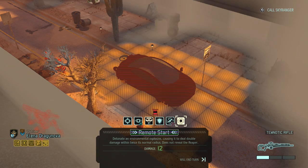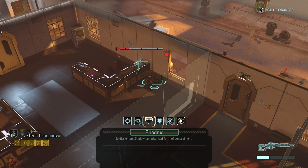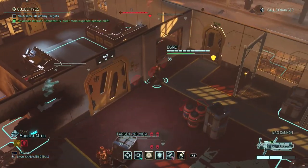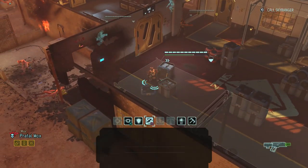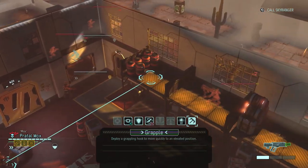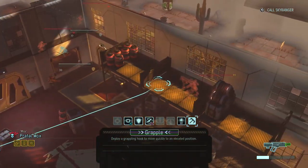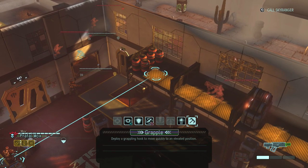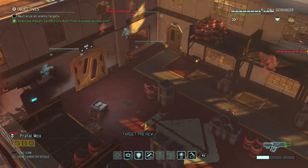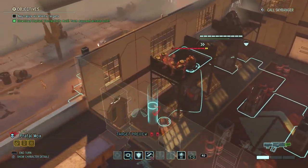Mode start. You can't use shadow on the same turn that you get revealed, but this isn't the same turn I got revealed - I got revealed on their turn, not on mine, and now we are on my turn. So I will use Mox's teleport. Can I get to the roof in any way? I cannot. So I will move here. Can I see anything from here? I can't even get over that. Okay, that's done.